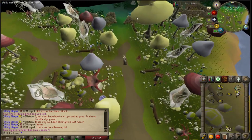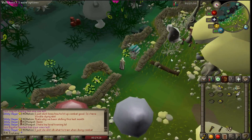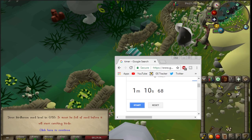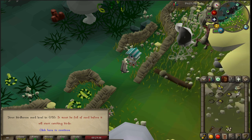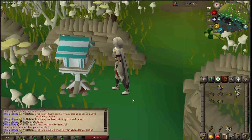Obviously you're going to have to pull out some items from the bank, so I'll assume that takes about 15 to 20 seconds to grab the teleports, the hammer, the chisel, and the magic logs and seeds that you need. It's not all too much, so pretty achievable. All in all that comes in at a minute and 10 seconds not including the time to bank, which makes it a minute 30 per birdhouse run.